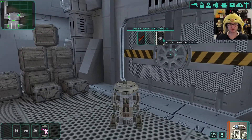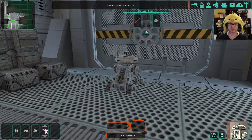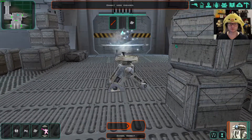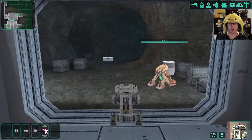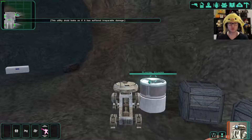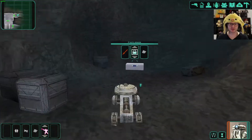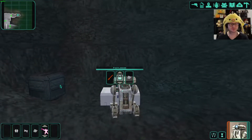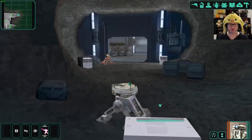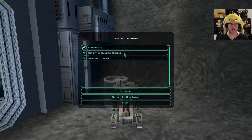Now we can go through the mines. Just making sure this still doesn't do anything — okay, fine. Looks like we found a droid with: 'This droid looks as if it's suffering irreparable damage.' Droid flamethrower — holy shit! Neural man. Our droid's got the goods. Computer spike, chemicals, and credits — we got ourselves some money. Components, repeating blaster carbine, adrenaline stamina.